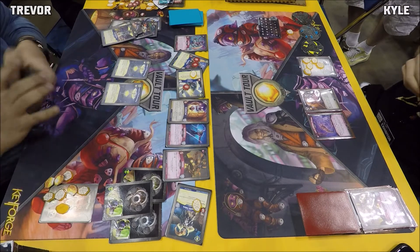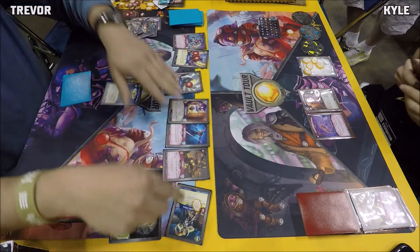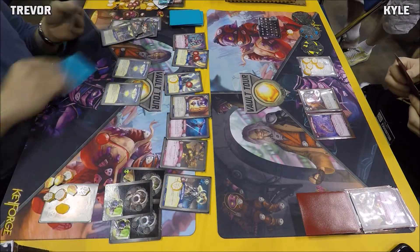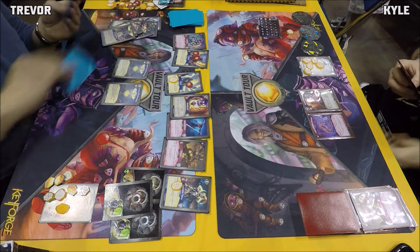Eight amber! Just like that, Trevor's at eight amber off a juicy Cleansing Wave. We saw the Protectrix do a Reap there and heal up Champion Tabaris.